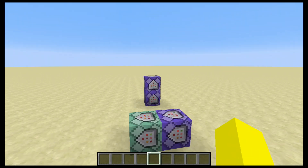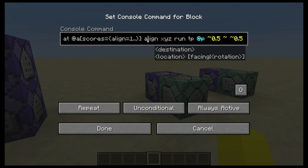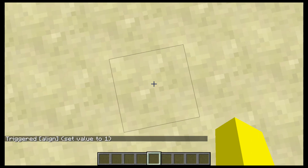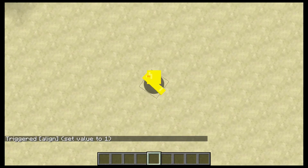Here's a perfect example of when you might want to do that. I've added a nice simple 'align' objective using the same thing — aligning the player to their x, y, z, then teleporting them based on that, then setting the score back. So if I'm standing randomly in the middle of a block and I run the align command, it will align me to the center of the block. Really nice and neat.